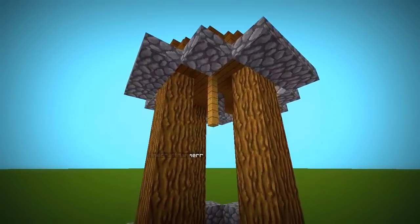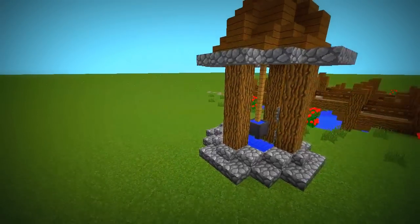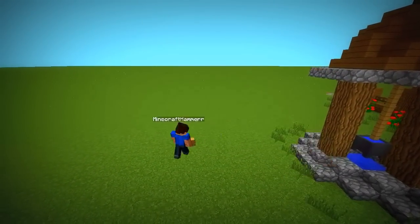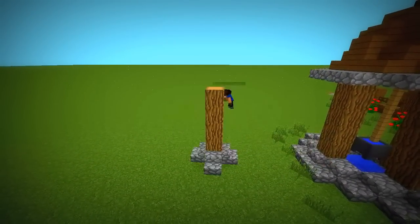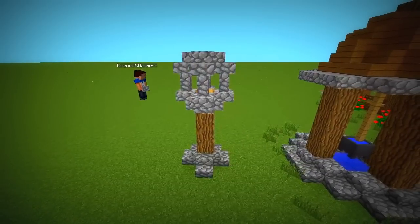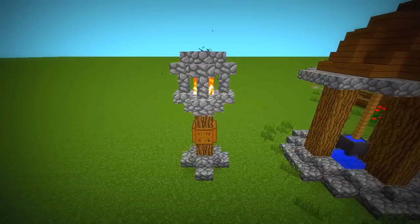Build a bucket lifter using some fence and a cauldron. Making a lamp is really easy — just raise a 4 block pillar surrounded by stairs on the bottom and the top. Then add a small roof over it by using wall blocks and more stairs. To finish it, just light the empty area on fire.